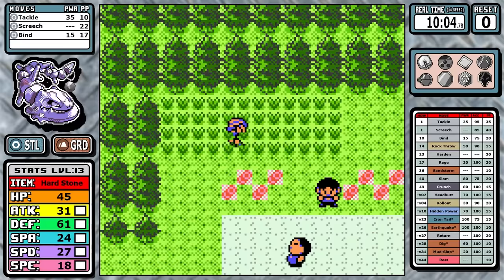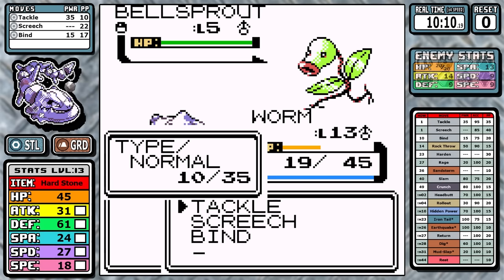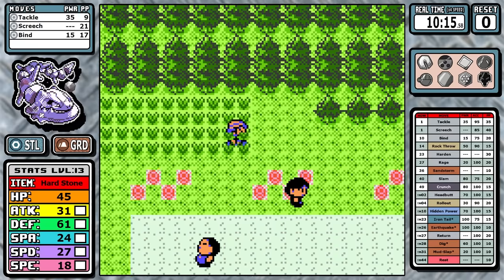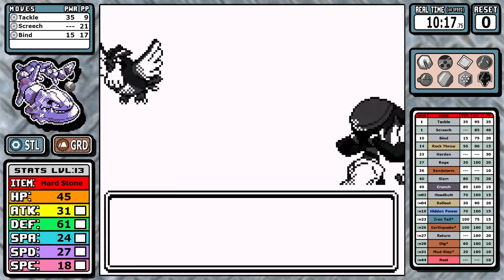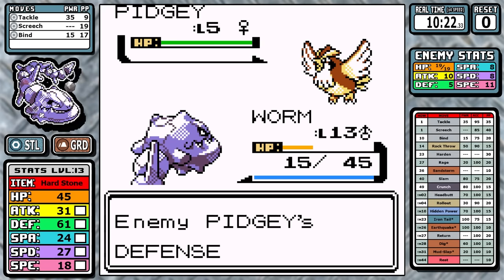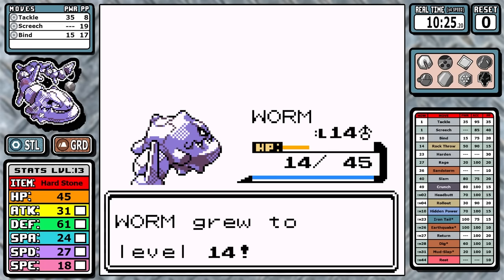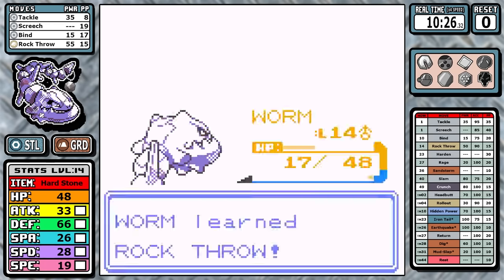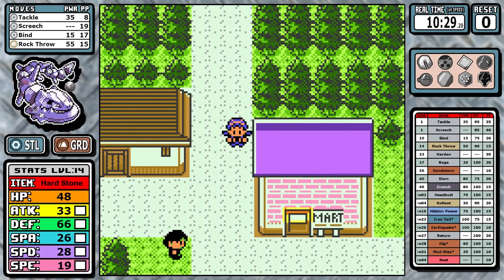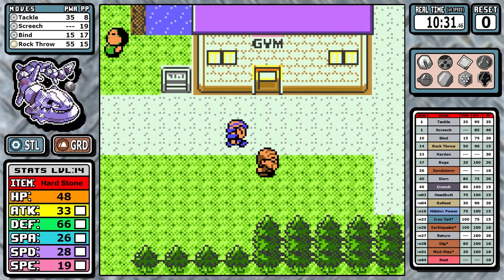I tried this a lot. You might think at level 13 with tackle you can do it, but once you start getting those accuracy drops it compounds — you get hit with a couple of Mud Slaps, start missing a lot, then you can't hit to save your life. So the goal when we finally hit level 14 at the end of this tunnel is Rock Throw. This isn't Gen 1 Rock Throw where it's one of the worst moves in the game — this is a 90% accurate, 50 base power move. With the Hard Stone it hits pretty hard and I think it does the job quite well.